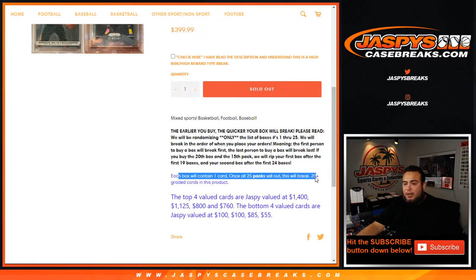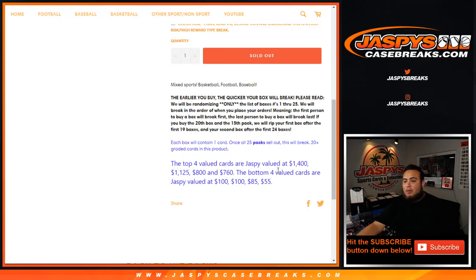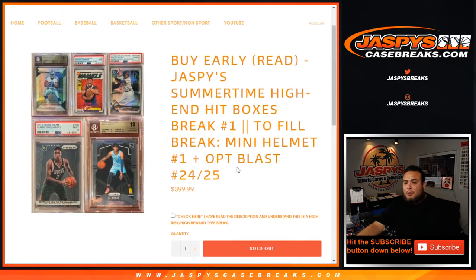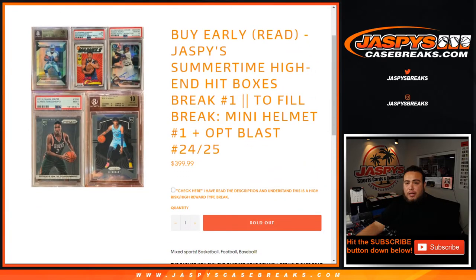Once it packs out, this will break 20-plus graded cards in this product. The top four value hits in here would be $1,400, $1,125, $800, and $760. The bottom four are gonna be valued at $100, $100, $85, and $55. So that's the worst you can get and that's the best you can get. There's a lot of mid-range cards that'll definitely make your money back — pretty much a good investment value. I think a lot of people have seen our product. It's really whatever luck you match up with on box number.